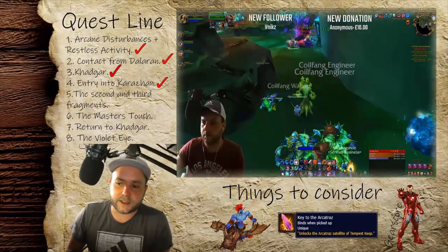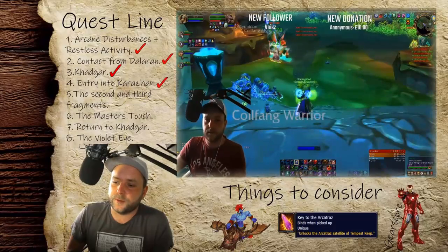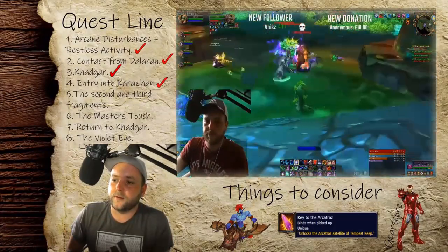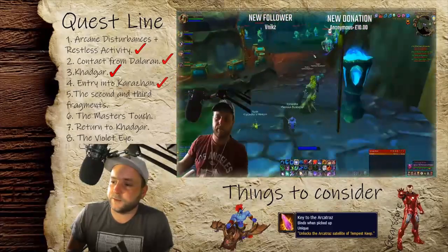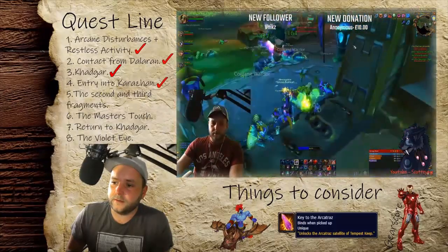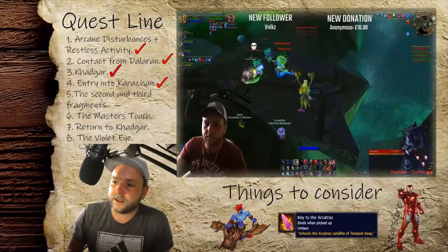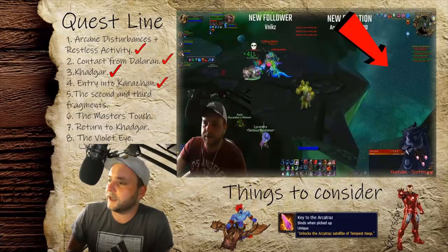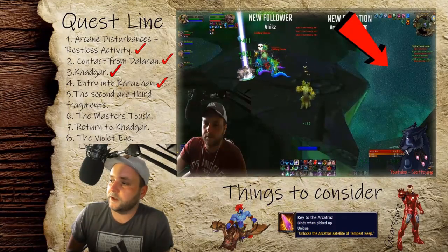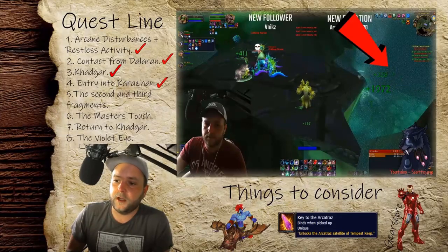You'll then get the second part of the quest for Steam Vaults and Arcatraz. Steam Vaults is super quick — you don't need to kill any bosses, just clear up to just before the first boss. There's a pool in that area; jump down there with your group. There'll be a container similar to the one in Shadow Labs — loot it, it spawns an add, kill the add, loot the fragment. That's all you need from Steam Vaults.